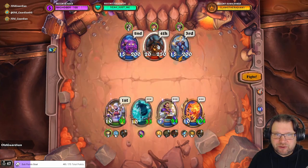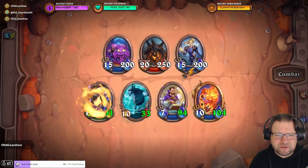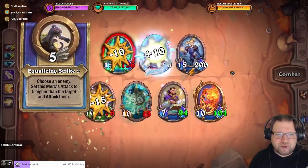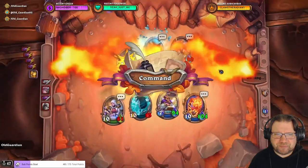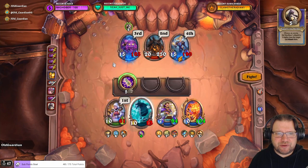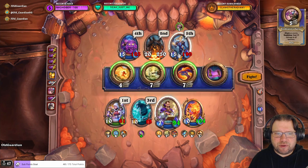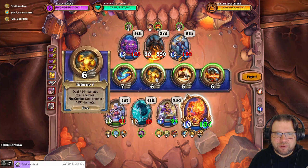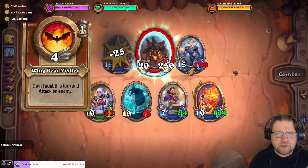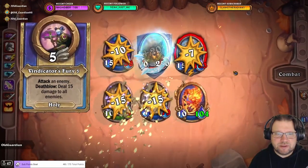I've brought Antonidas back from retirement because you're going to take some incoming damage here — I expect to lose somebody. Antonidas is here just to absorb some damage, potentially. I should actually have given that fire weakness already on the first turn — not a big deal as such, but small things matter.